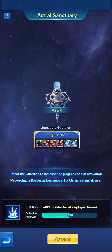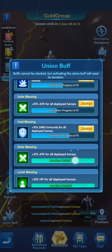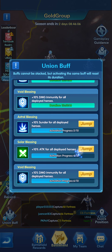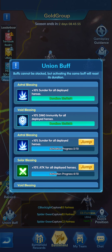The four sanctuaries give boosts to the entire teams for the entire union. If you click on the union buff, you'll be able to see the buffs activated that each and every team will gain. There is plus 10% sunder, plus 10% damage immunity, plus 10% attack for all deployed heroes, plus 10% damage immunity again, and adjustments to HP, attack, damage immunity, and increased damage immunity for the enemy team.